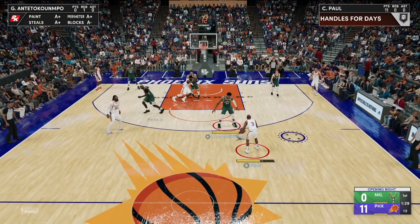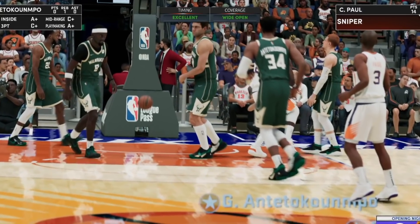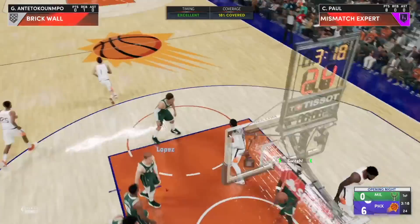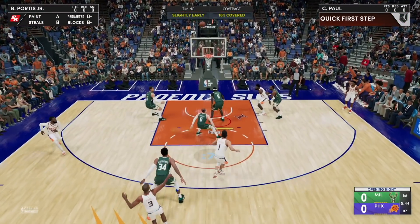Mismatch expert will not trigger if you shoot over a taller defender while you're wide open — here you see it did not pop up. But if you take the shot with any kind of contest or open, it will pop up. So Chris Paul is under 6'4", Giannis is 3 inches taller than him, and with an 18% contest, it will still come up. Any contest and open, you will get the badge. This badge pops up plenty.